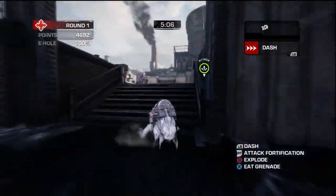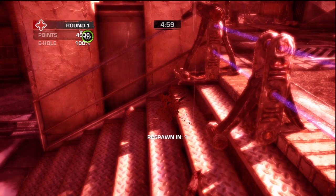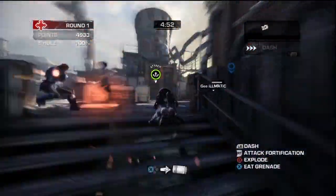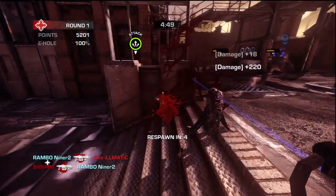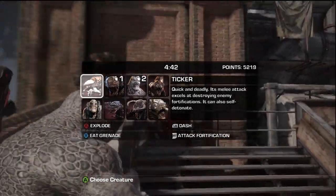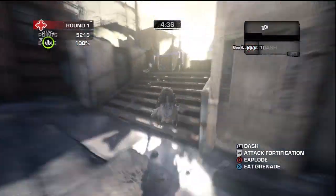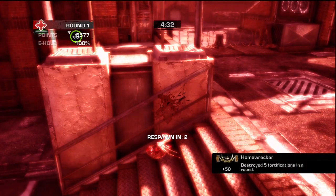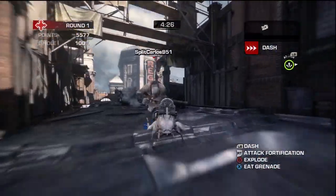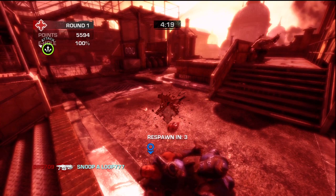The first map I played, I tried different characters. I tried the Wretch first and just got shot up, so I passed on that. Then I used some of the bigger Locusts with actual weapons. But I found the Ticker, even though there's a lot of travel time running from spawn to the barriers trying to blow them up, it's the best method — especially if the human side isn't using the repair character.